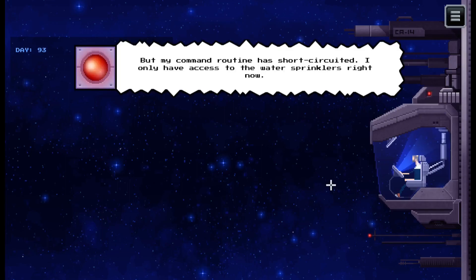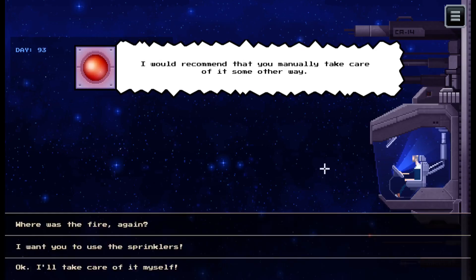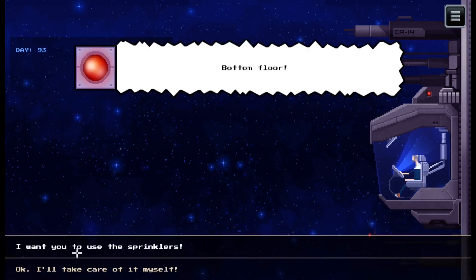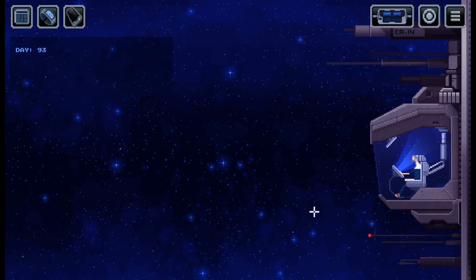Can't you put it out? Yes I could, but my command routine has shorted so I can't access the water sprinklers right now. There's a big chance the water will damage some essential ship systems if I use them. I would recommend you manually take care of it some other way. The fire is in the airlock, bottom floor. I'll take care of it myself. Good choice, sir. Remember you can always contact me if you change your mind.